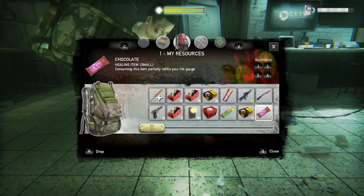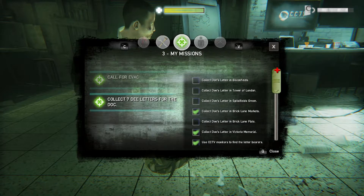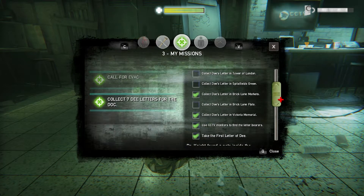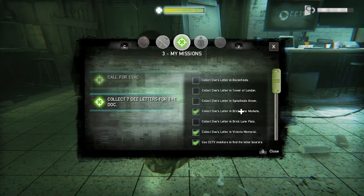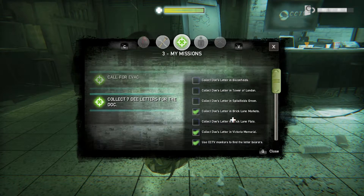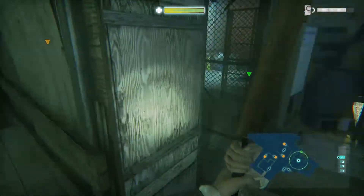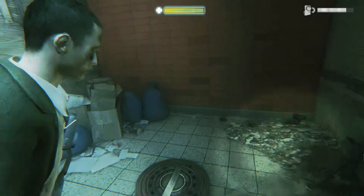The next place we're going to check out is Bacon Fields. Let's have a look - start at the top and work our way down. So I've got the first letter of D. Got that. Victoria Memorial, got that. Reclaim Flats, got that. So Bacon Fields, Tower of London, and Brick Lane Flats. I reckon that's behind that door I haven't been able to get through. I've looked everywhere else. Bacon Fields first - sounds like a very delicious place to be!